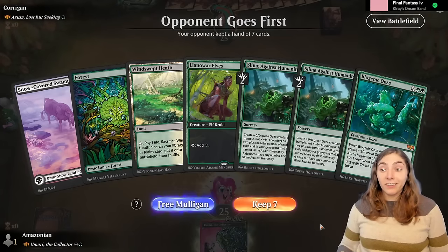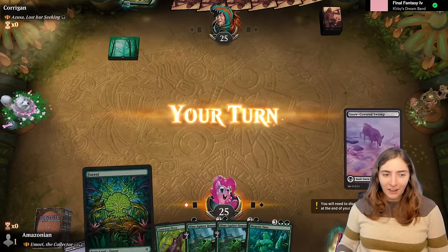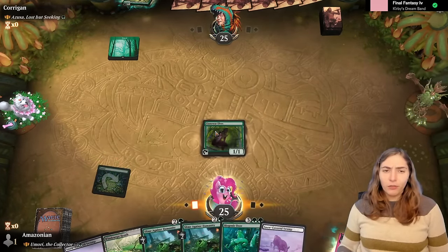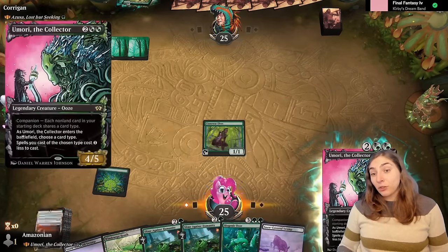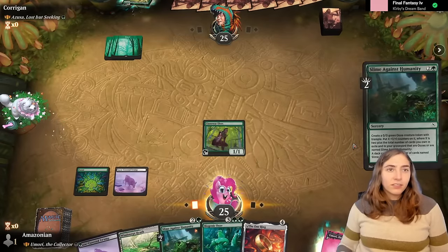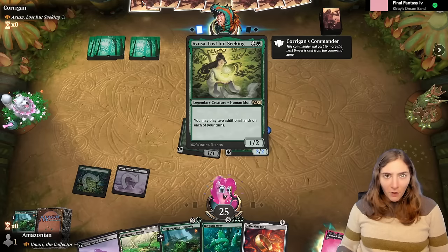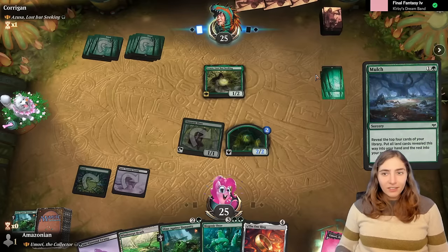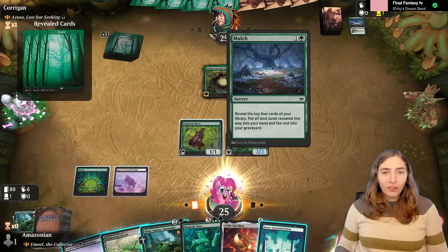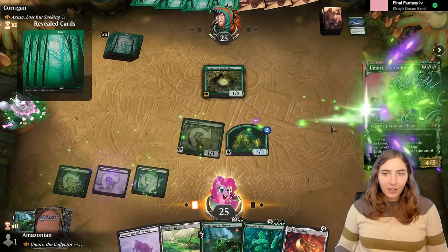Game 3: Azusa, Lost But Seeking. Azusa puts lots of lands into play. They probably left turn-one ramp to play her on turn two and immediately get stuff out — oh no, no turn-one ramp, but I have turn-one ramp. It lets me play a Slime Against Humanity and gets me to Omori faster. This big green deck is just trying to ramp, ramp, ramp, get some landfall stuff, claw lands off the top of the deck, and eventually big creatures. The top four cards of their deck were all lands — that's pretty terrifying.